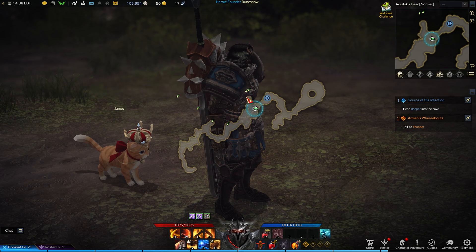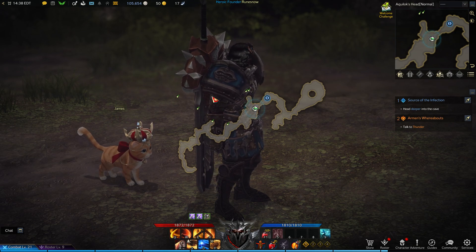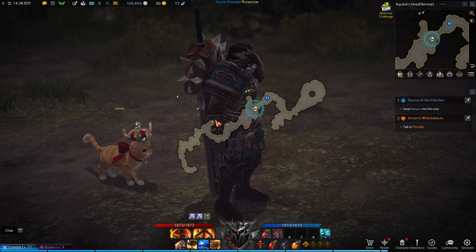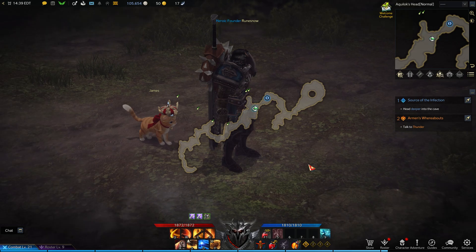And then these two that you collect — there is a wall here that you have to destroy to get those two. So there you go: one, two, three, four, five, six — and that's it, there's all six collectibles for this.